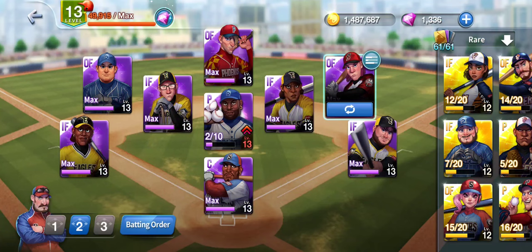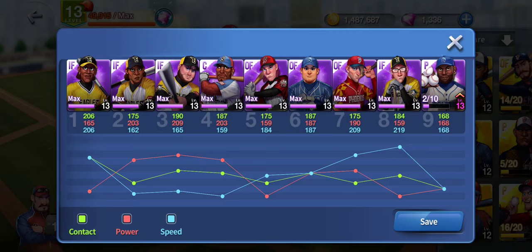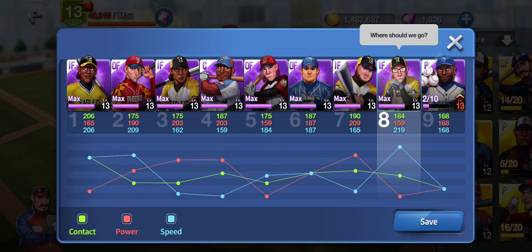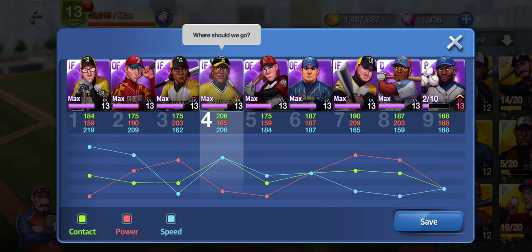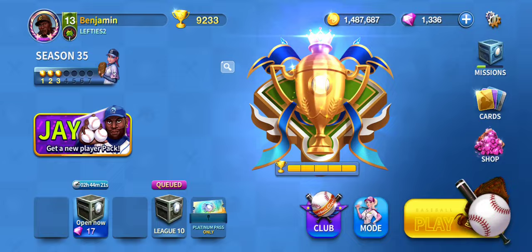Now batting order - Murray at catcher, you got to have two on, so I put him at fourth. Typical batting order I see: Fox because he steals, then Ruth going second for those that like to play Ruth, Durant for power, Murray for power with two on - then you can reset. Let's go ahead and play a game and see what we can get.